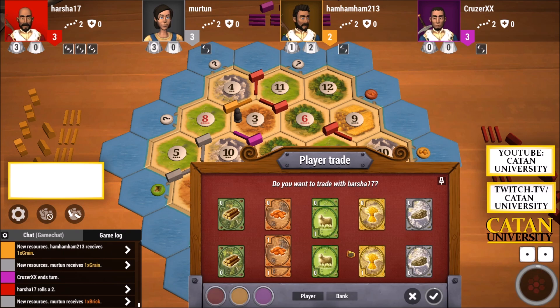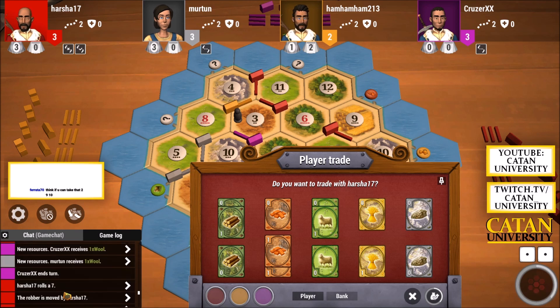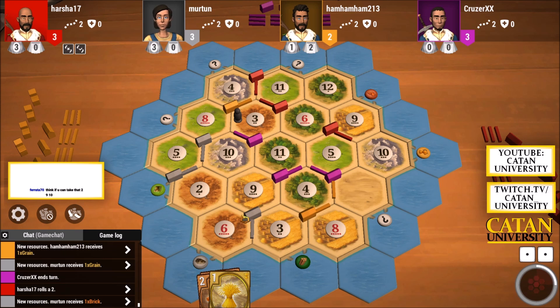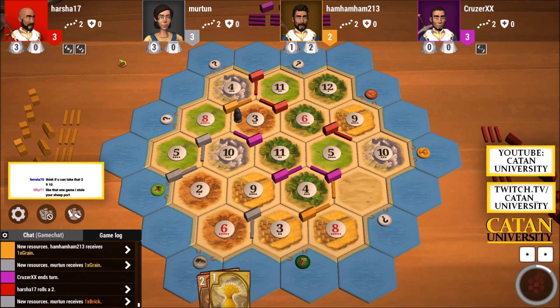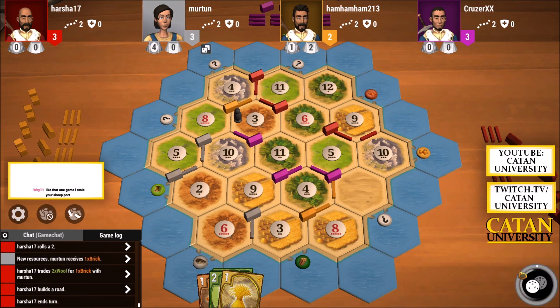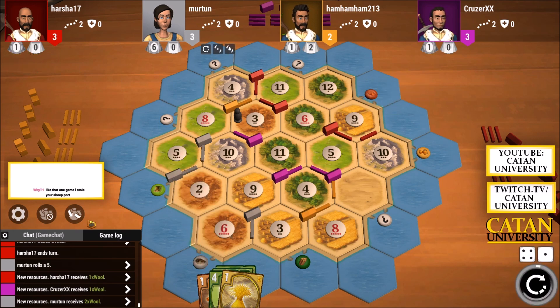Our winning condition is: get four settlements, get four cities, get largest army. After I place my first two settlements I decide what my first objective is. In this game this settlement was my first objective, and I'll trade a lot for it just to get that one objective. What does red have? He has one brick. I think I should only trade away my brick expensively since it's worth a lot to the other players — I at least want two resources for my brick.